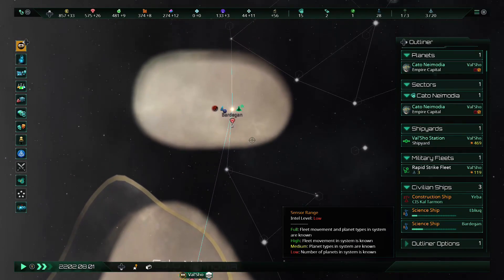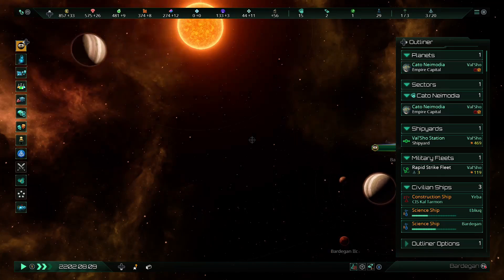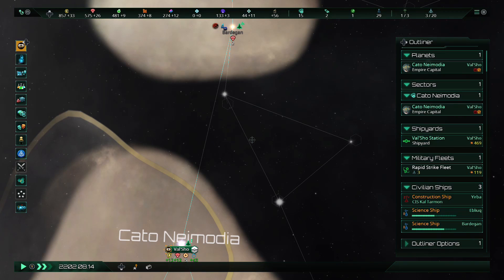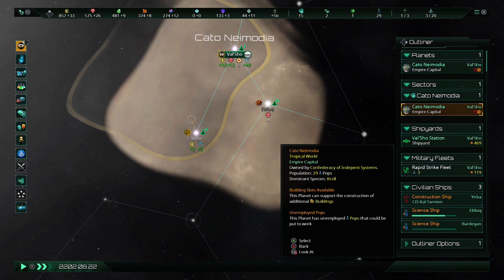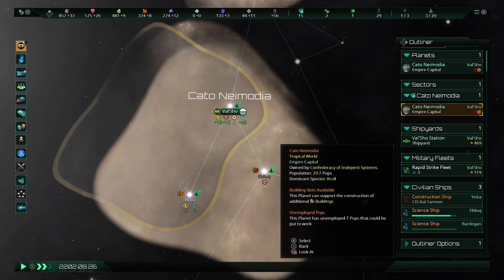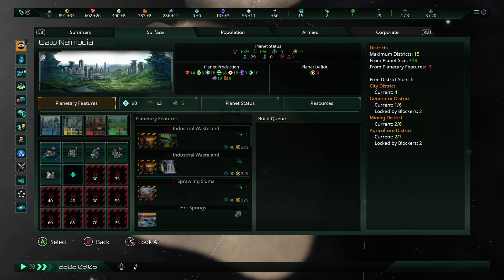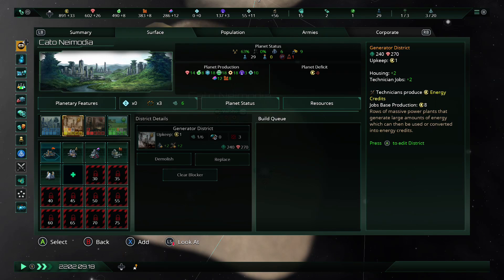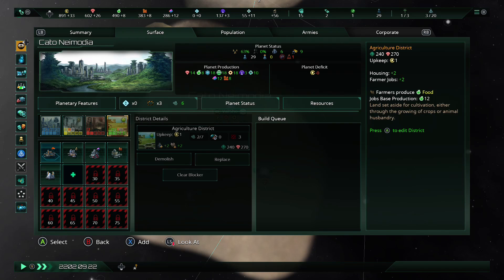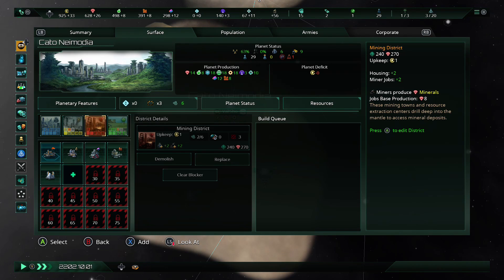You've got different tradition trees you can go down, and you can get multiple of these as you go along. The strategy is really in picking your first ones. I usually like to go for Discovery first because it increases your research speed, survey speed, and anomaly research speed right out of the gate. Districts are a fairly new thing — they are base buildings that provide housing, and also give you the basic resources. City districts give lots of housing, generator districts give more energy credits, miner districts give more minerals, and farming districts give more food.